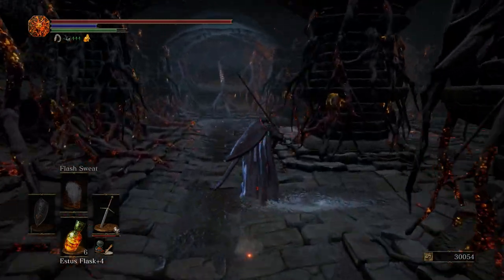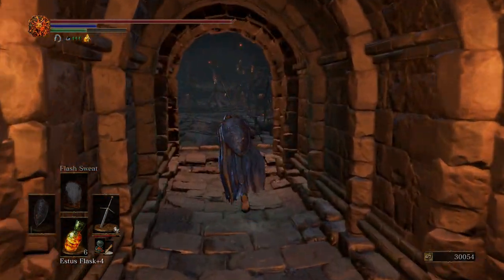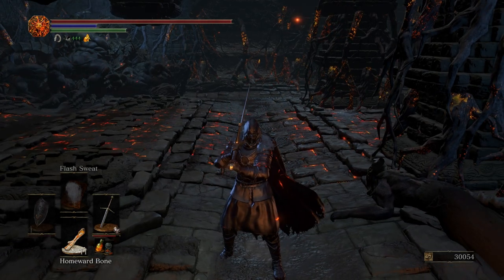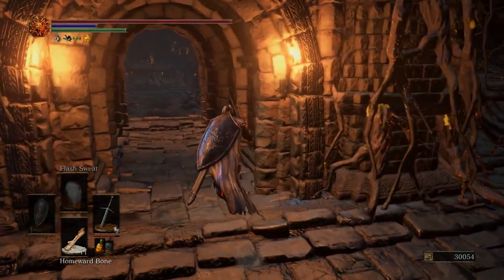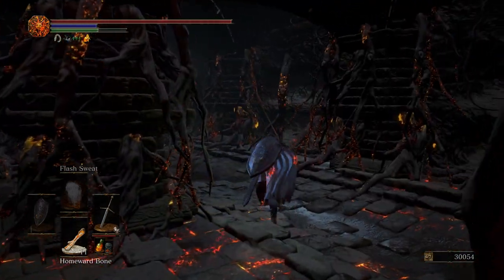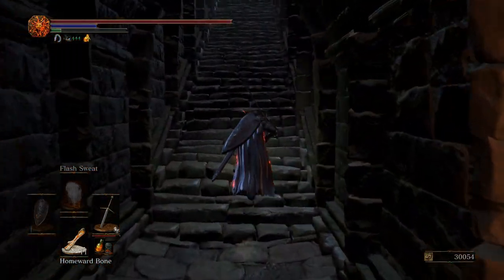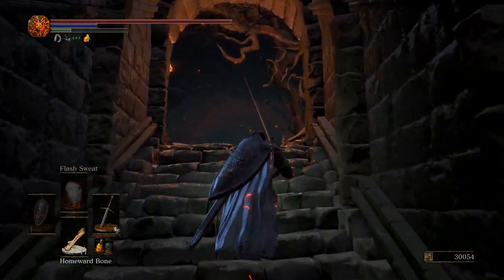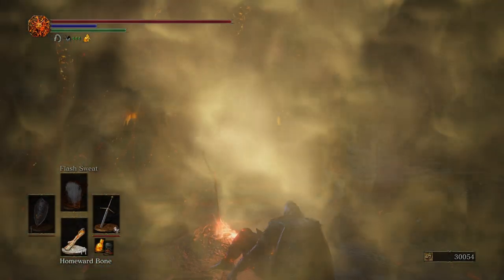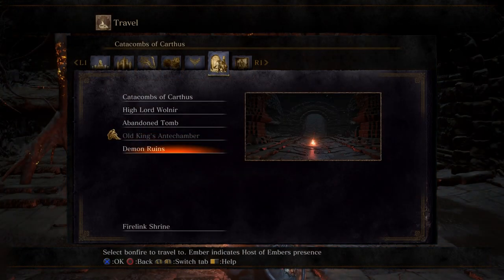Now we're going to backtrack just a little bit. We're going to backtrack and go to the Bonfire — I can't use a Homeward Bone because then it's just going to send us to the Bonfire up here. We will fast travel back over to the Demon Ruins. Let's go over to the Demon Ruins — I'll see everybody in just a moment.